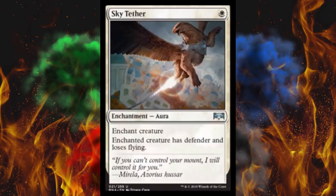Next up, Sky Tether — they've hired a griffin to build the space elevator for the Ravnica space program, haven't you heard? So this is a one-cost enchant creature. It has flash and enchanted creature has defender and loses flying. This card is flaming garbage even for a sideboard, but its significance is that they think flying decks will be so toxic and so good in the meta that they had to print an answer to it.